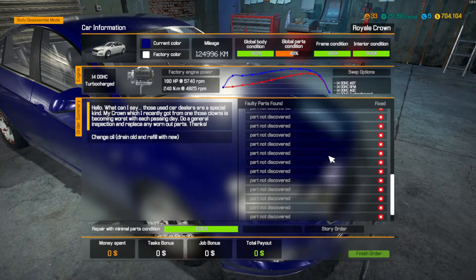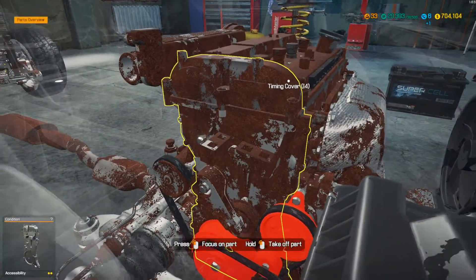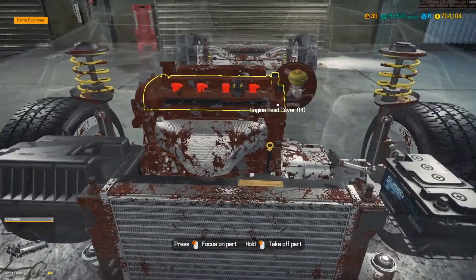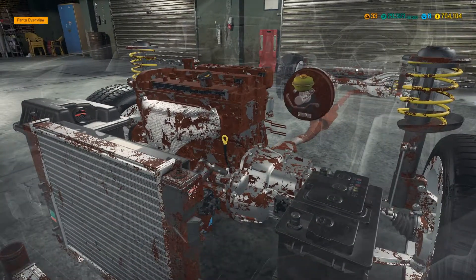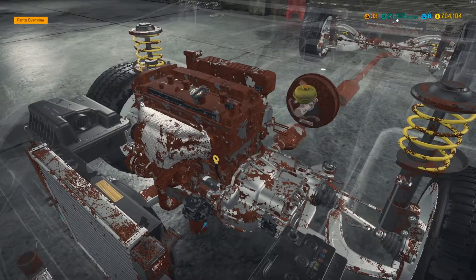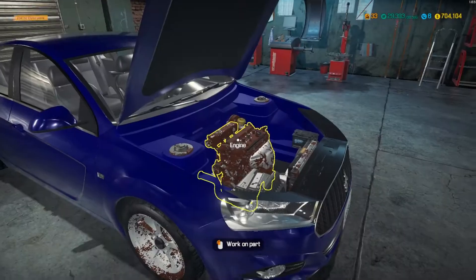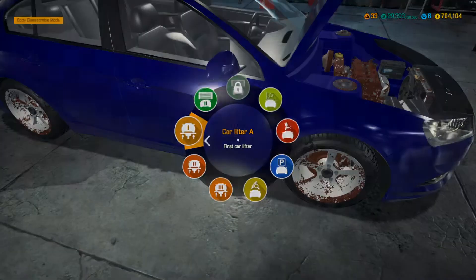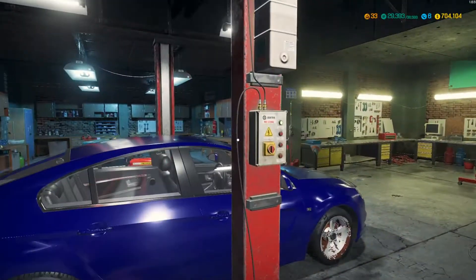So it's a longer part list. Let's pop the hood. As we can see, the engine bay doesn't look too great. The exhaust system actually doesn't look great either. Always check that fuel pump in the back — that looks rusted out. That's an easy one to forget. Let's get the car on the lifter and take a look.